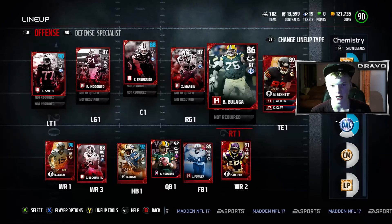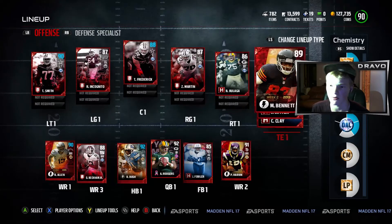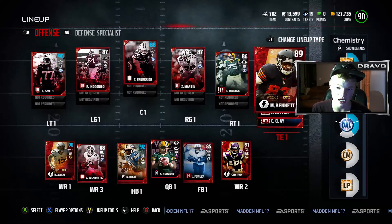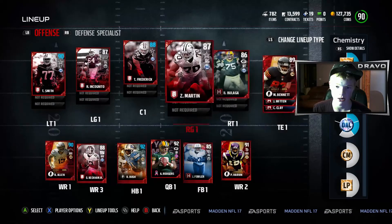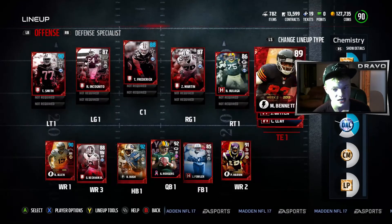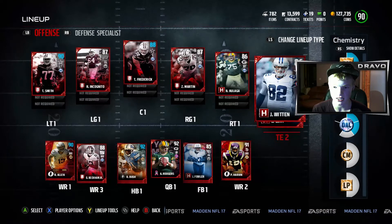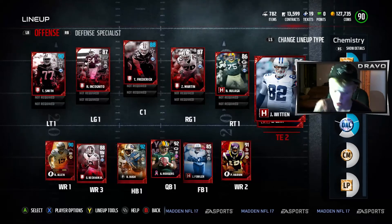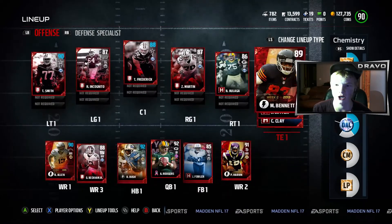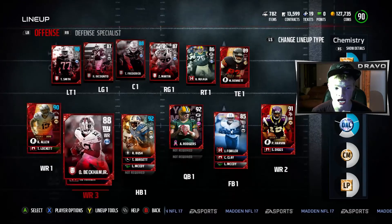There's also a new 90 overall tight end, Jason Witten, and I was thinking about getting him because he has Dallas chemistry, which would work well with Doug Free. However, his run blocking is horrible — it's the same as the team of the week card's run block. If you guys want me to get a new tight end, let me know in the comments.